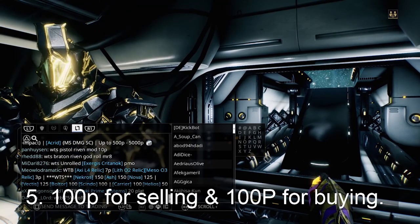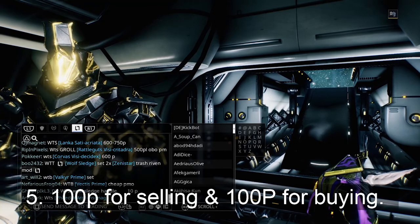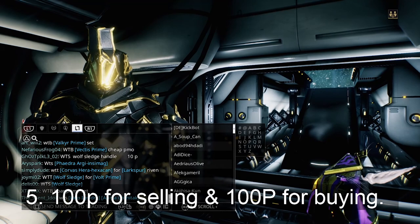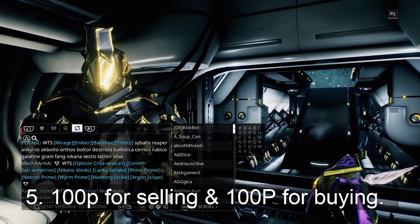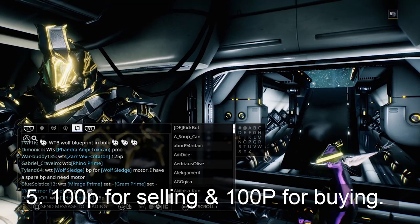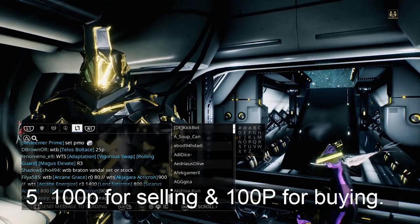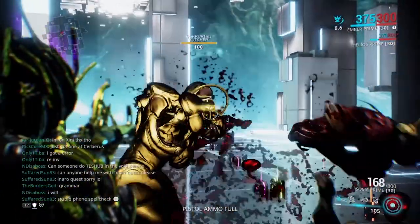Tip 5. There is a subtle way to make what you're offering seem cheaper than it actually is, and there's a way to make your buying offers seem more expensive than they really are. It's simple. If you're selling an item, list the price with a small letter p. If you're buying something, make your offer with a capital letter P. Don't scoff at this simple trick — salesmen have been doing this for years. If you don't believe me, take a look at your latest Walmart ad and tell me how big the dollar sign is.